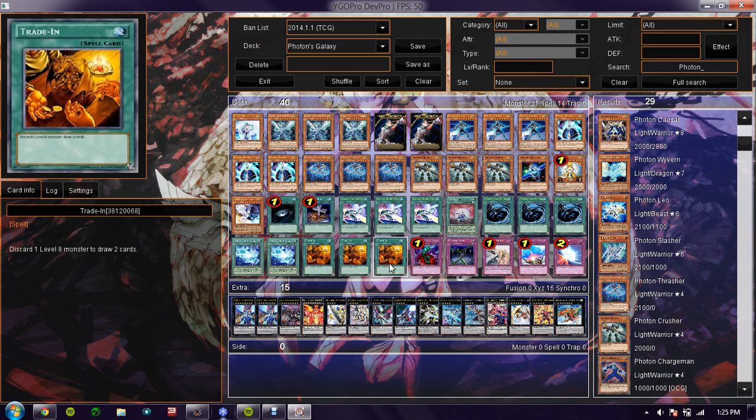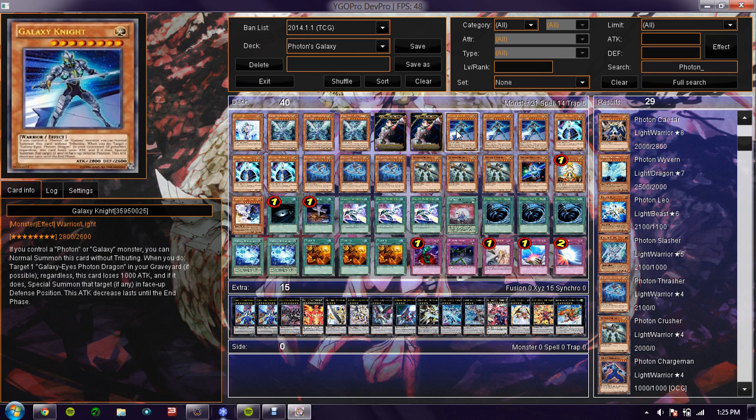The next card is Trade-In. Considering you have seven level eights, it's always great to have draw power — you need draw power. Like, if you're drawing into Galaxy Knight, you need to draw into Galaxy Eyes Photon. Don't be afraid to mill Galaxy Knight.